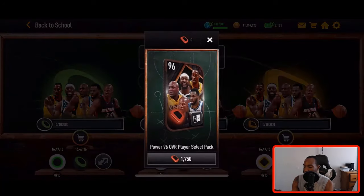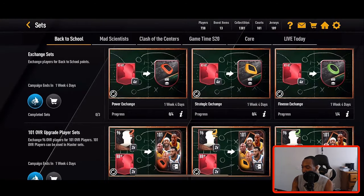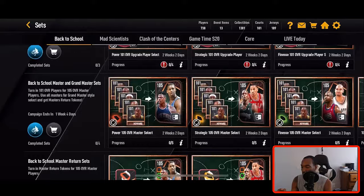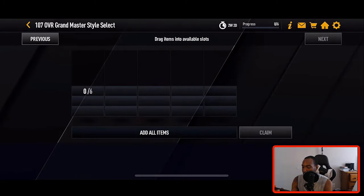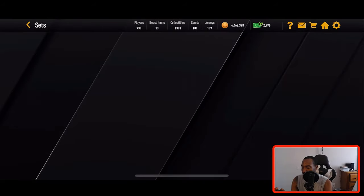That is how you get this Kevin Durant 100% no money spent. You spend your points in the store — 1750 for each 96 overall — then put those 96s into the 101 sets using two 96s and two 88-pluses. Then you use the specific 101s to complete the set for each 105. For example, if you need a Lamar Odom you exchange the two 96s for Lamar Odom and throw them in the set to get the 105 overall.